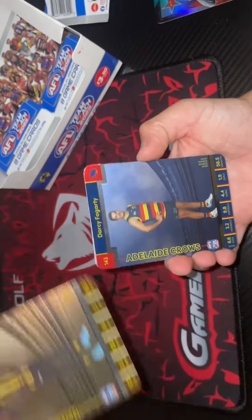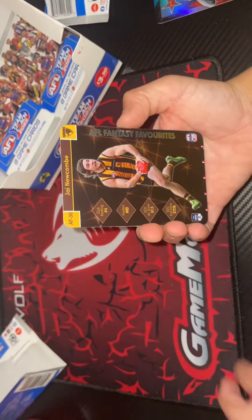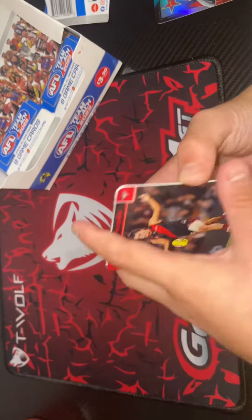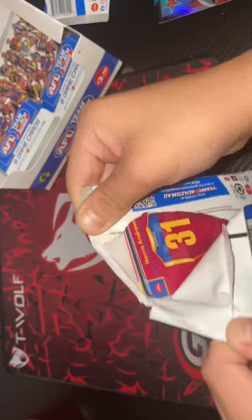We got a CJ Darcy, Fogerty, and then — oh, that is a good card for me because I do go for the Hawks — so a Dry Newcomb, AFL Fantasy favorite. Next pack, second last pack.